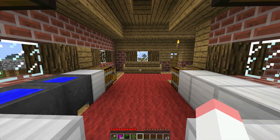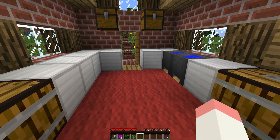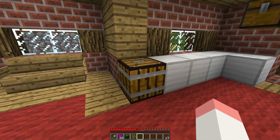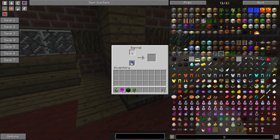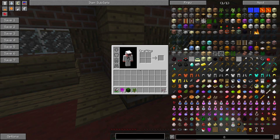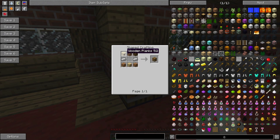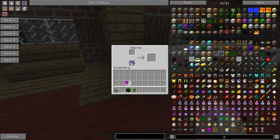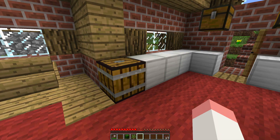Once you have the grapes you can put them back into a crafting table to get some seeds back, or instead what we're going to do is put them inside of this fermentation barrel. To make it you just need wood and iron, and what you do is put the grapes in with a water bucket, and it will take a while but it will start fermenting into wine.